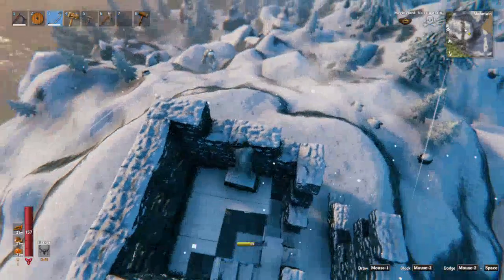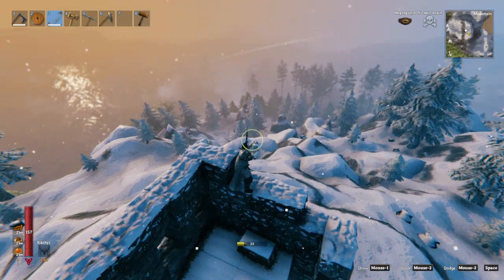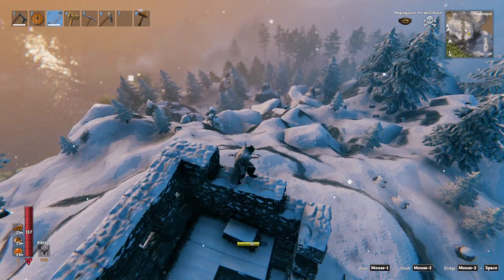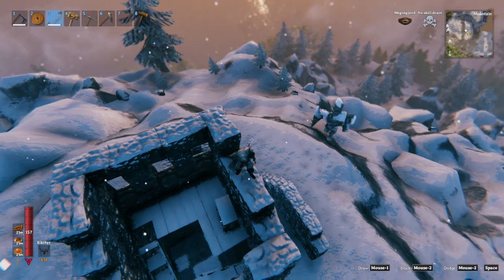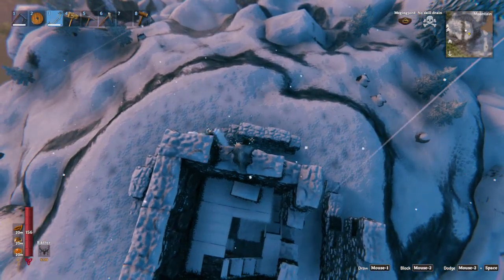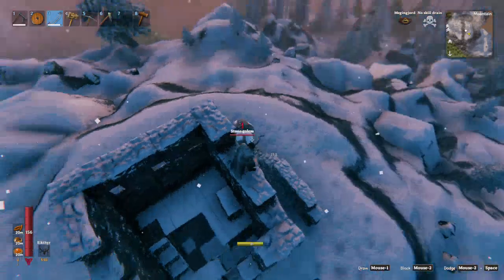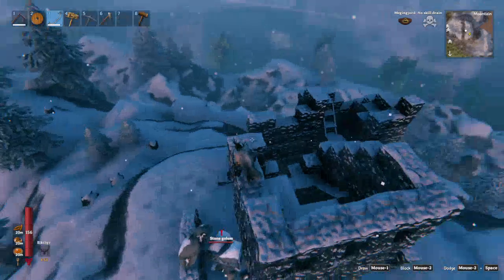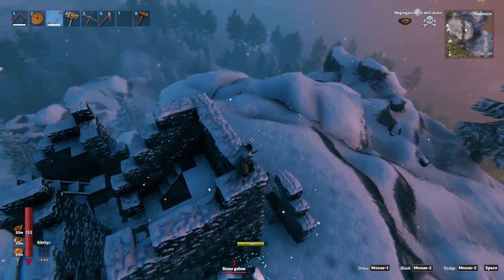Nice, there it goes. The rock golem is right there now. If you guys didn't see it, I'll just quickly show it to you — there, it's sitting there. Very friendly guy. And our mining operation is over there. Yep, he's going to come and destroy my tower. I can't do much against him — he has just way too much health for me. So we are not going to be mining today apparently.